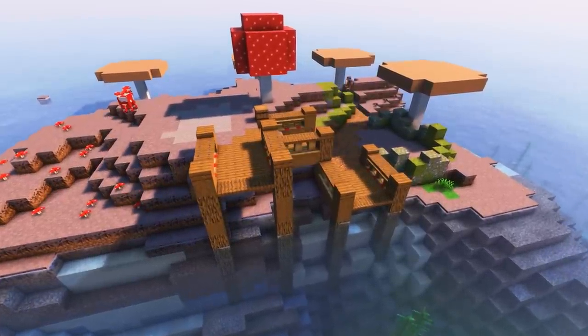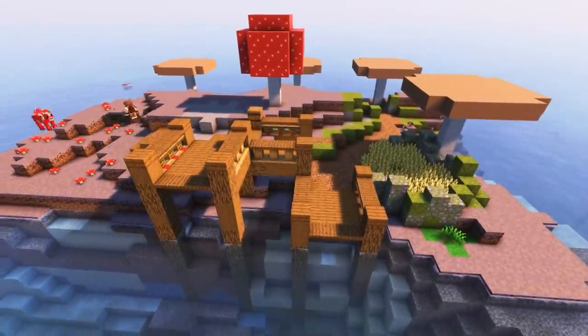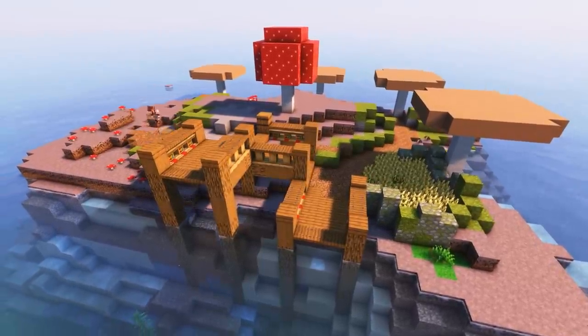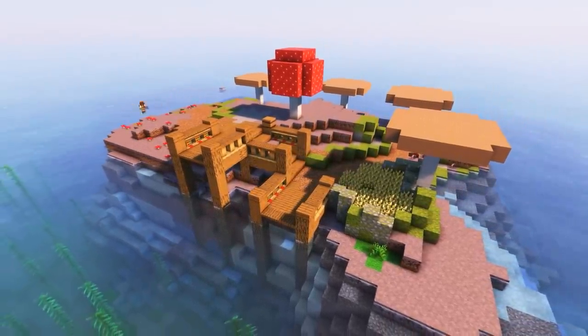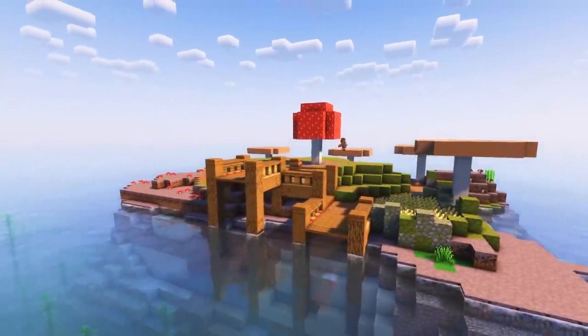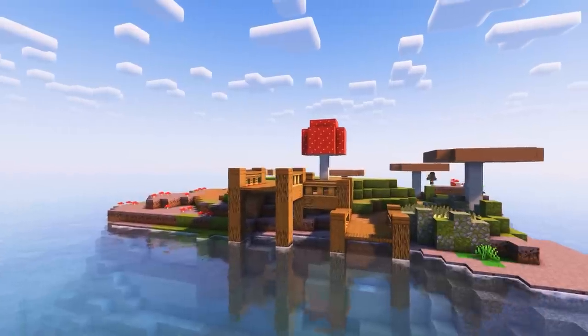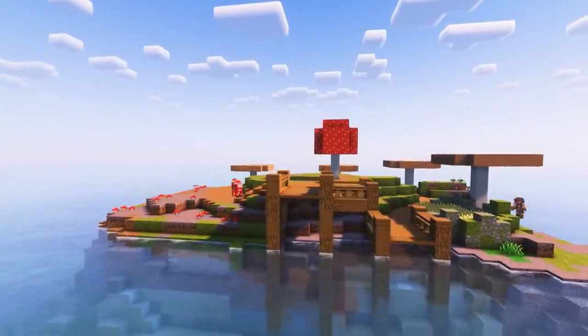We added our first crop area with some wheat and walled it off with some moss and mossy cobble. Then I started to terraform the grounds, adding some moss and coarse dirt paths around the island so we know exactly where we're going to be putting the new structures. I wanted to keep some mycelium, so I didn't add any grass or dirt because it's going to get spread over. I'm going to be keeping these mushrooms for now, but we will be terraforming them later. Then I started adding some shape to the island so it looks a little bit better.